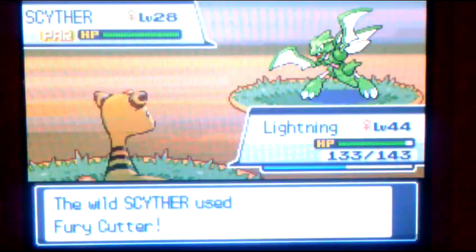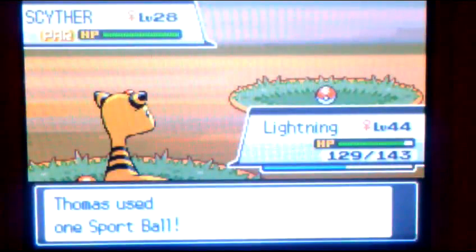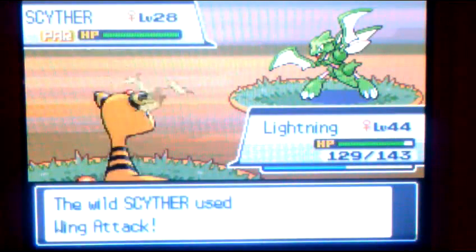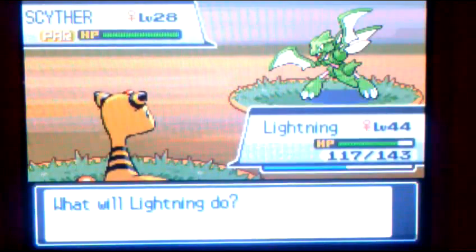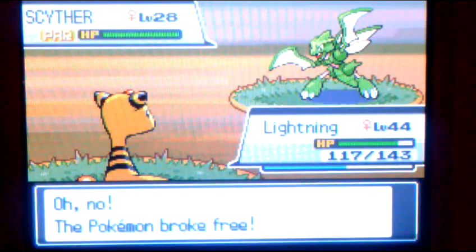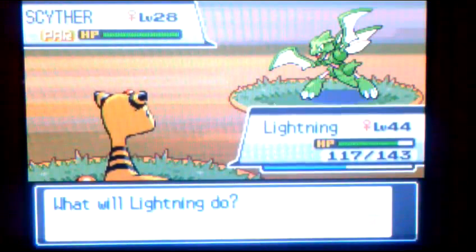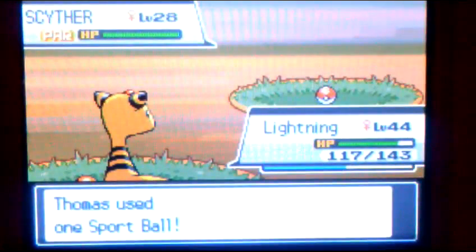I've still got 17 sport balls left. I gotta look up Scyther's catch traits if I don't catch it in this next ball. I gotta turn my other tablet on to find out its catch traits. I'm gonna be here for a while. I'm afraid that anything I use might take it down and I don't want that to happen. One, two, three — gotcha!